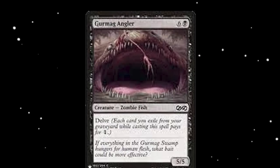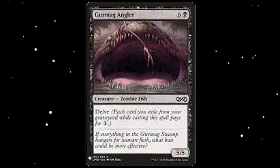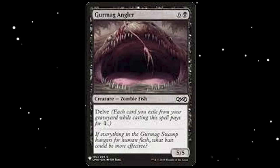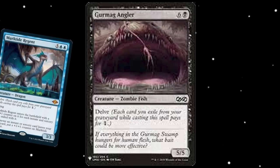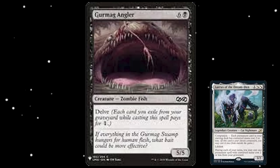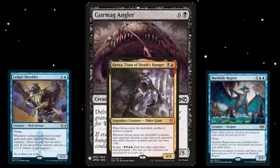At number 2, we have Gurmag Angler. While it was a classic Delve threat, typically out of Death's Shadow decks as an extra finisher, it is very unlikely to see this card right now in the Modern format. With so many cheap but huge creatures being introduced into the metagame, players have quickly dropped Gurmag Angler for newer and better threats — I'm talking about Murktide Regent. It didn't help the Angler that Lurrus kept it out of Death's Shadow decks for a long time, and now with Ledger Shredder, Murktide Regent, and Kroxa, it goes back into the bulk boxes of Modern players' collections.